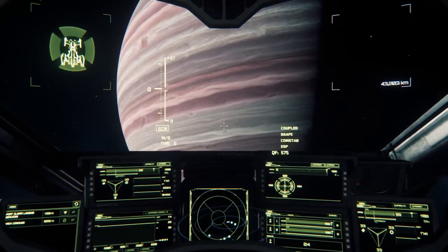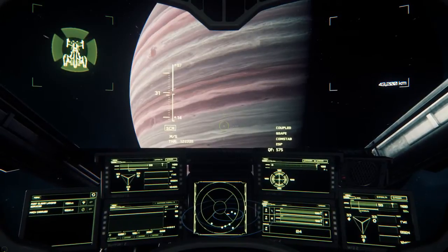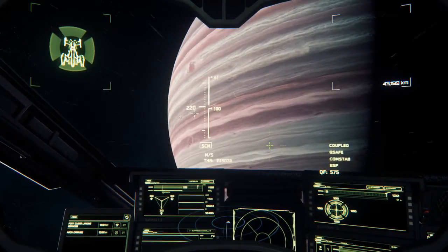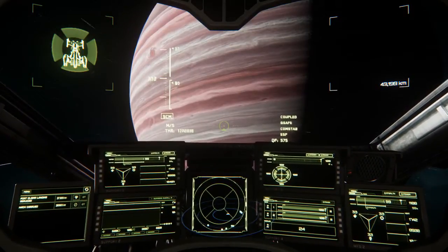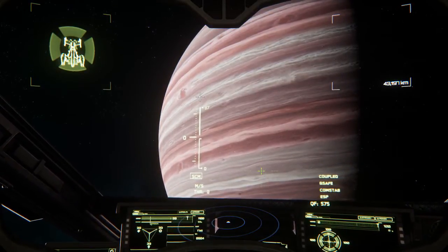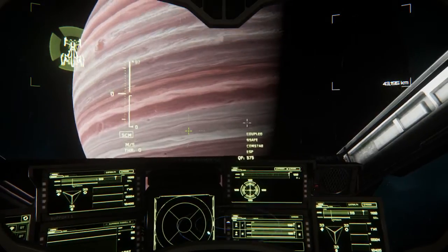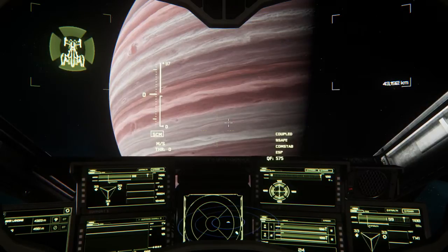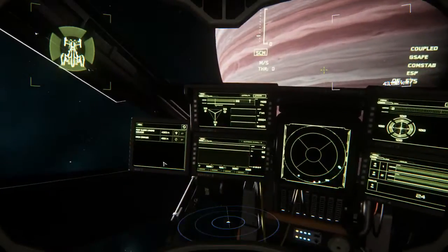I'll pull up the HUD so I can show you some things. Here's the throttle — I'll hit W and it goes up to 14, and I can throw it all the way up to 100. My speed indicator is going up; max speed is 220. I can hold Shift to engage afterburner and go up to 1113 meters per second. Up here is your hydrogen fuel for basic movement. Down here is quantum fuel — I have 575 — used for quantum jumping. There's also coupled mode, G-safe, and com-stab, more advanced stuff to go over another time.